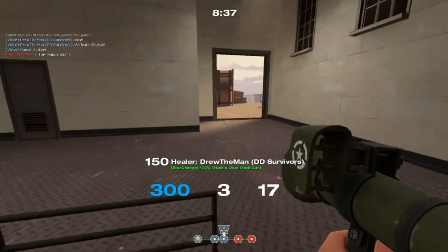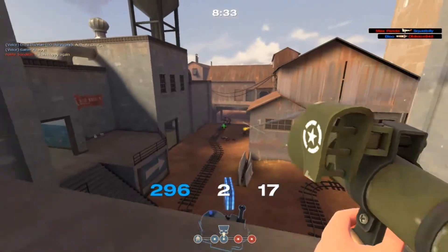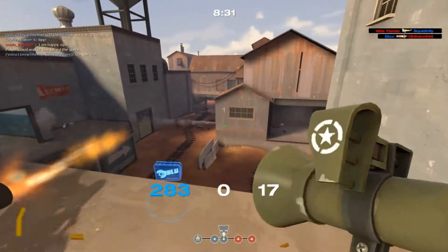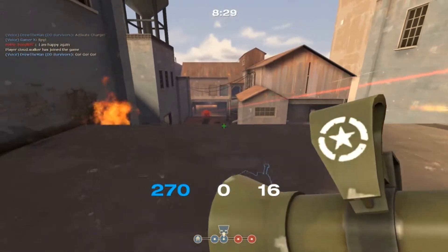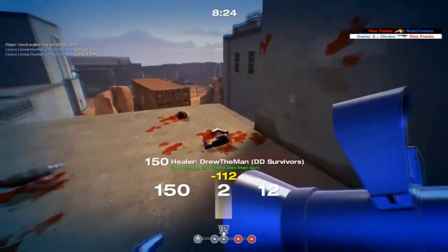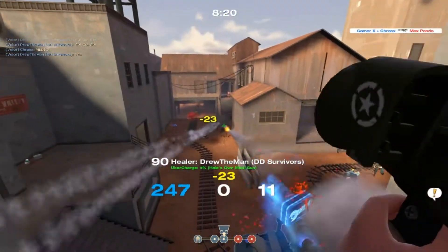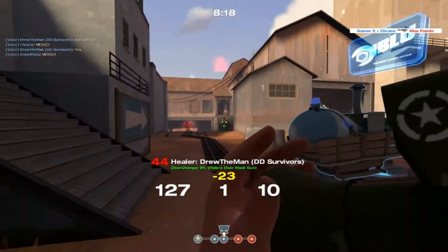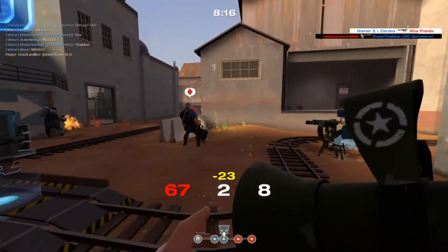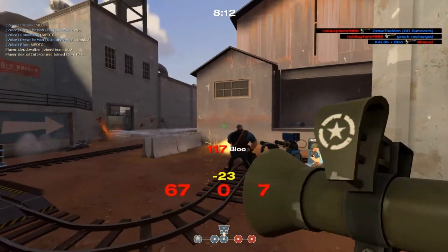Soldier can be really effective at short range. For example, I'm sure you've all had instances where a scout is in the same room with you — maybe a five-by-five foot room — and you just fire a rocket at your feet twice and kill the scout. Soldier is very good at short range, but by contrast the Liberty Launcher seems made for long range when soldier isn't really a long range class.